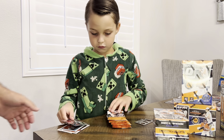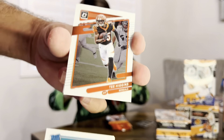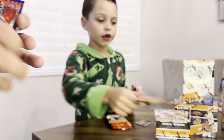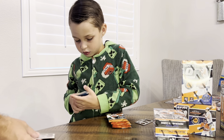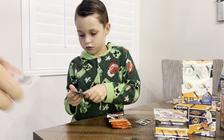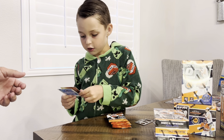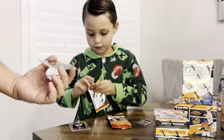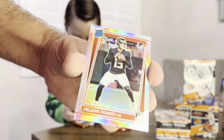Let's see what we got. We got a Jaylen Waddle, T. Higgins, Saquon Barkley, and a Chris Evans. How many rated rookies are we supposed to get? I think you get one in each pack. We got a Debo Samuel, an Alex Leatherwood Rising Sun, a Jaylen Rieger Rising Sun — we already got one of these. Out of the two boxes we've opened, we got the same card. And then a Felipe Franks rated rookie silver.